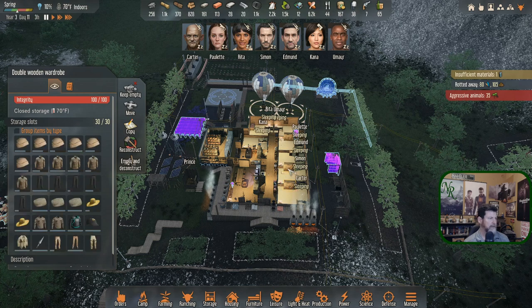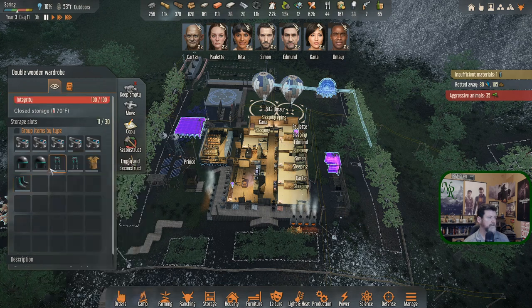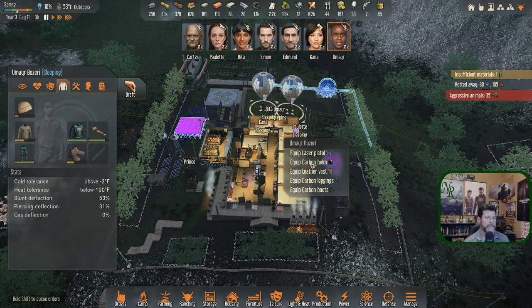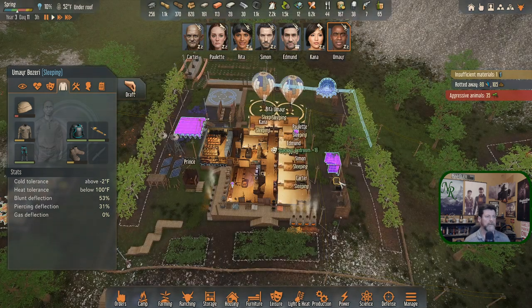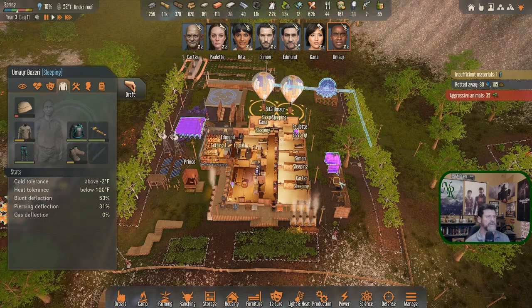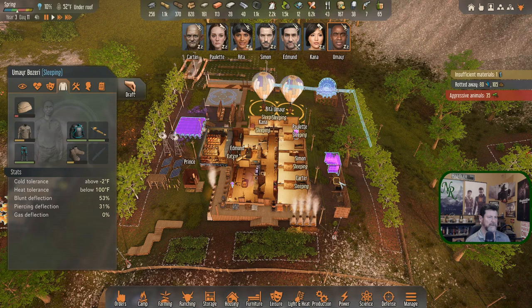I don't want them both grabbing the same one - there's only one of those in there. There's only one pair of boots but extra leggings and an extra helmet. All we have is the helmet, so Umiar you're going to grab the extra helmet when you wake up. Edmund's first one up. I'm curious to see if they'll all wake up on their own before I have to manually get them up, which would take away the orders I just placed on them.